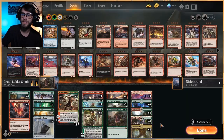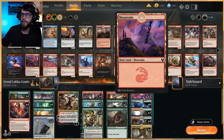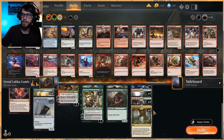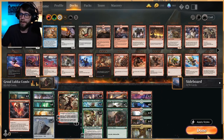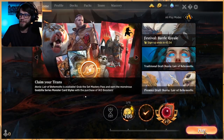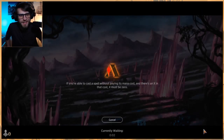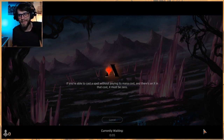As far as our lands go, we're running 21 because we do have quite a lot of rampers. So it's three mountains, six forests, four Stomping Ground, four Temple of Abandon, and four Fabled Passage. That's what we're looking at. This is going to be an interesting one — I'm kind of nervous to try this, because I feel like if it does work it's going to be great, but the chances of it working may not be super high. We'll do the best we can.